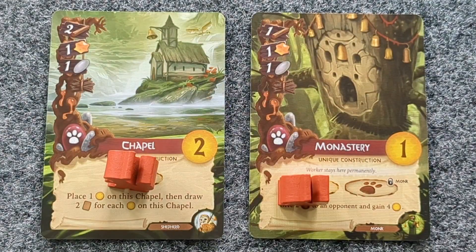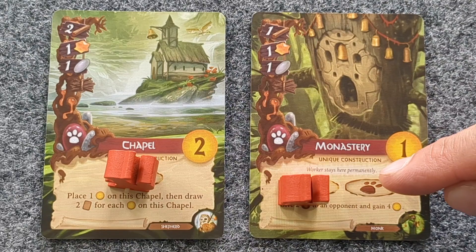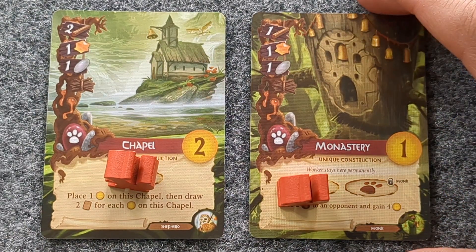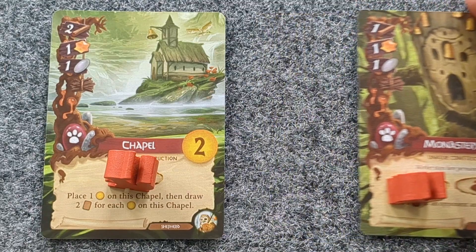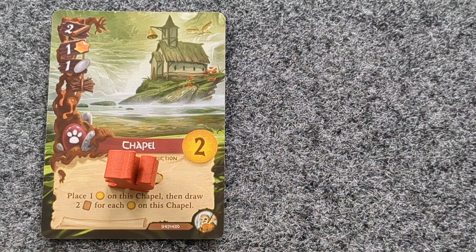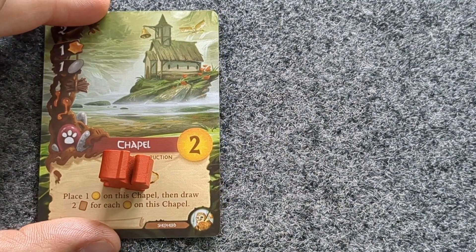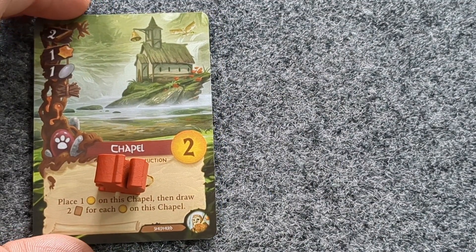But what if those cards have a worker on them? If the card says the worker stays permanently, the worker is lost with the card. However, if the card has a non-permanent worker, leave the worker on the card until the worker returns when its owner prepares for season.